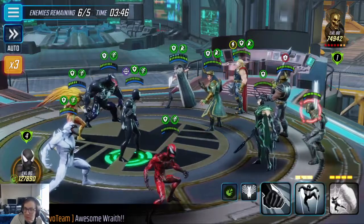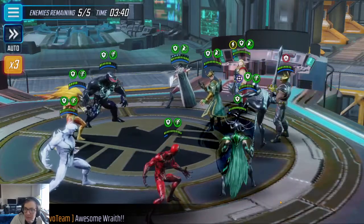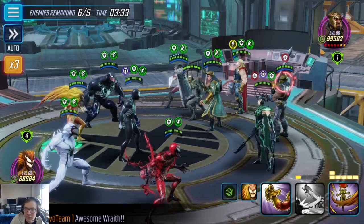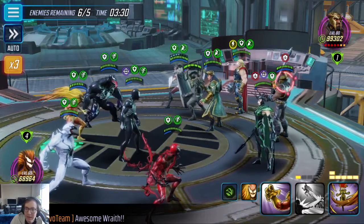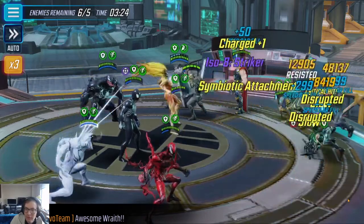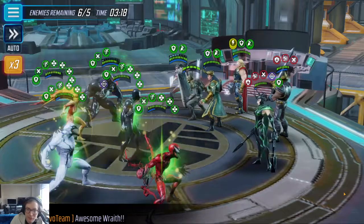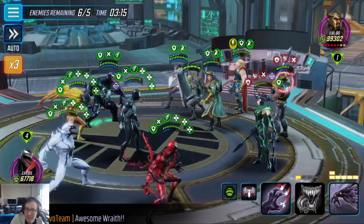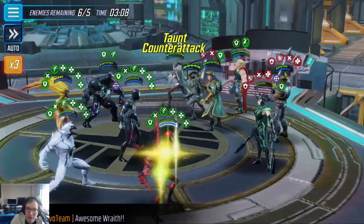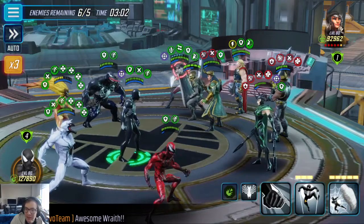Every time that guy dies, we heal. Now we're just going to kill him again. I'm going to try and heal Scream back up. Now here's another trick — we need to disrupt Hela. The reason for that is one of the things that can really screw us in this fight is if Hela gets stealthed, and everyone's stealthed, and the only thing left up is the skeletons. If you keep killing them you just keep getting more turn meter, so you basically get timed out.